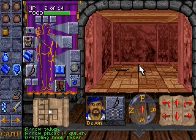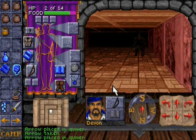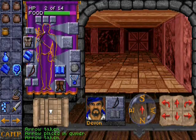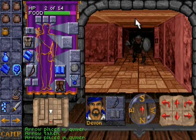A grappling hook. Those can actually be used to ascend and descend in pits. So if later in the game I find a pit, I can choose to go down it instead of using a staircase to go down to the next floor, and I can likewise use it to climb up a pit if I find one in the ceiling.